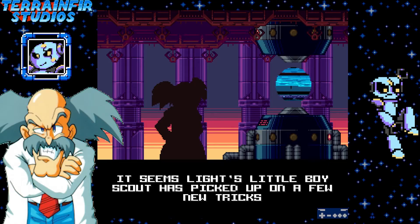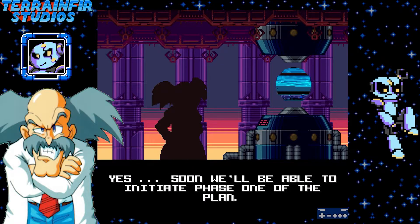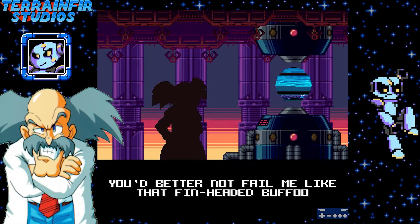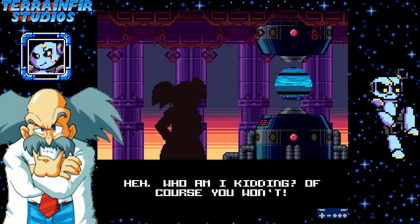Nevertheless, I'm impressed — your copy abilities have become quite convincing. Hmm, exactly Wily, what's going on here? It seems Light's little boy scout has picked up on a few new tricks. But so have we — isn't that right? Oh no, don't be Proto Man! Yes... soon we'll be able to initiate phase one of the plan. Once Blue is ready, of course. Oh it is Proto Man! Blue is Proto Man right? 'Not much for talking I see.' 'Well you programmed him Wily.' 'You better not fail me like the fin-headed buffoon always does.'